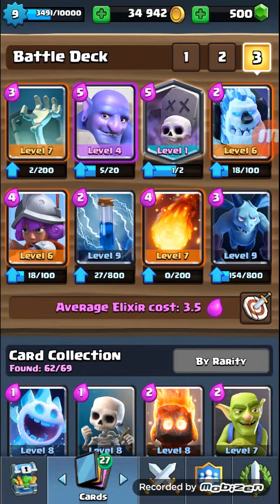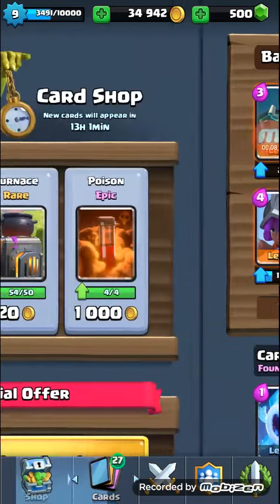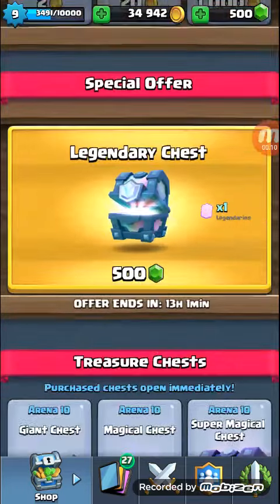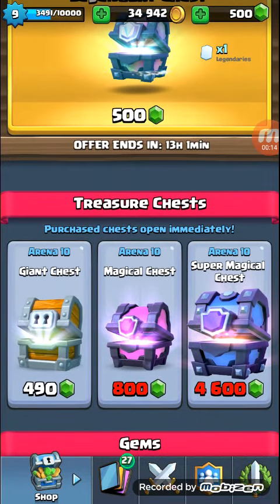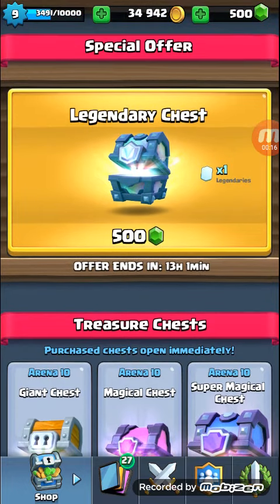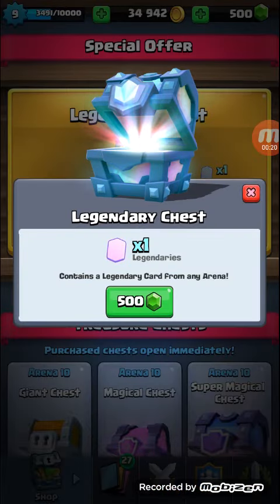Hi boys, today we're gonna open the legendary chest from Arena 10. As you can see, it is in my shop. I have 500 gems and it costs 100 gems. So I'm super stoked for this chest. Leave a like on the video so I can get the good luck, and put in the comments and predict what you think I will get.